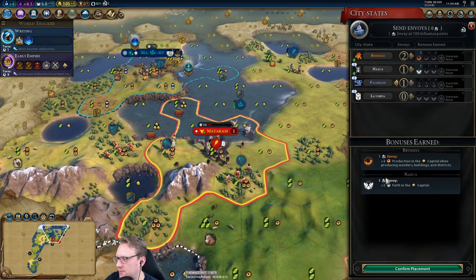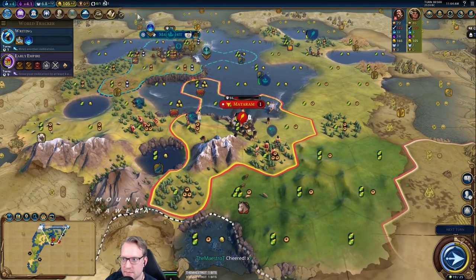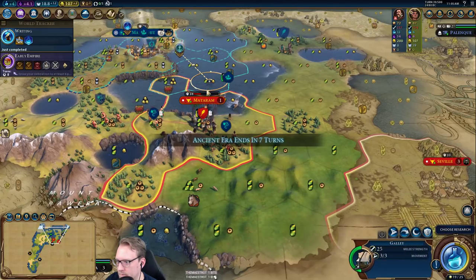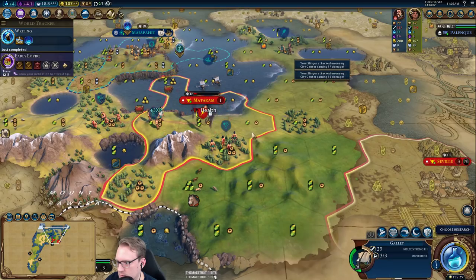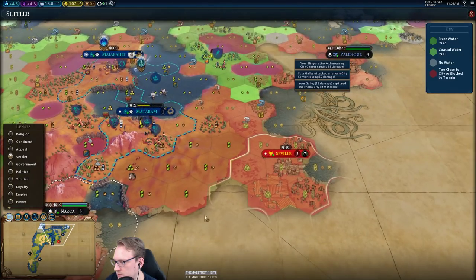Can't do anything with that trade route. Because if we would have left our units in there they both would have died when he took it and we would have lost a galley and a slinger, so we have to kind of seed it and then take it back. I think I want the science here with my first envoy — I could also save the Brussels suzerain if we need it, so I'm going to hold my envoy for now.